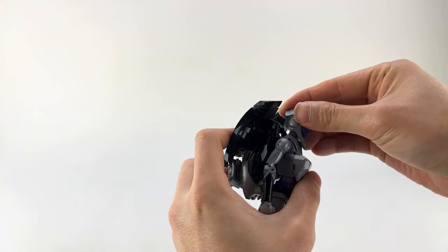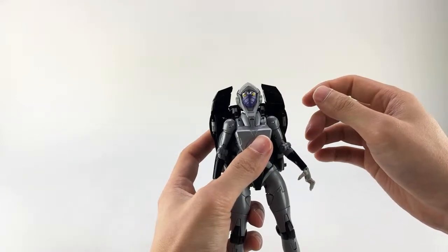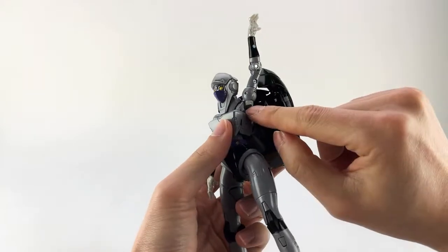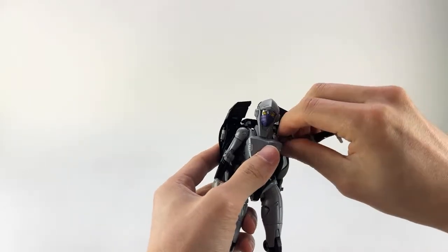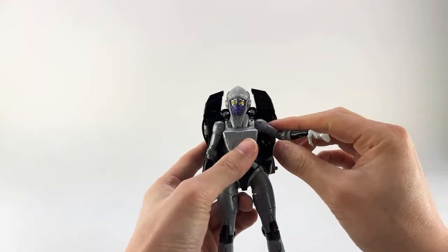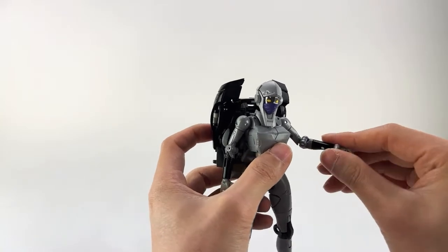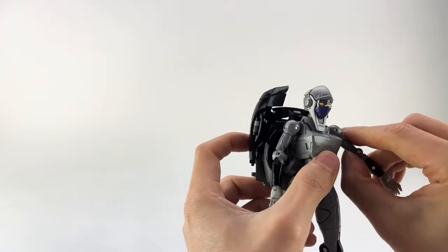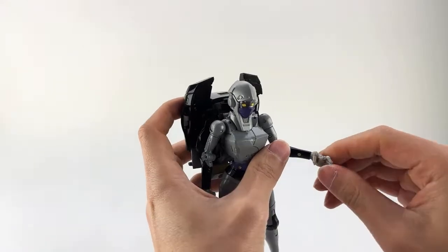You can also put her mask on the alternate face — it has a more shocked look with more open eyes but looks quite good. Her head is on a ball joint so she gets some wobble and up-and-down movement. Her neck is on a pin joint that goes forward and back. The shoulders can use that weird additional joint to get all the way up, or leave it down. She has full rotation at the shoulder joint, a bicep swivel, a butterfly joint, double-jointed elbows, a wrist swivel, and a wrist hinge.